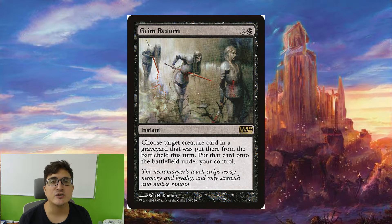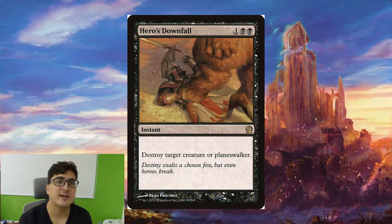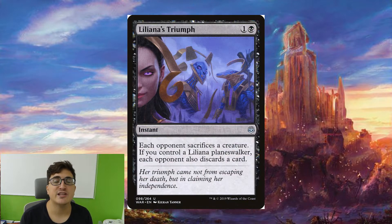Grim Return I really like in this deck — it's going to reanimate something at instant speed. That's always good. Hagrim Alling is fantastic when you can recast it from your graveyard. Hero's Downfall is a nice little bit of catch-all removal. Liliana's Triumph is there because it's one of the cheapest ways to get three creatures in the graveyard — for only two mana you're going to get three triggers out of Toshiro, which is fantastic.